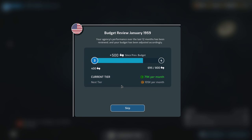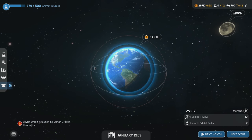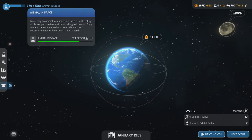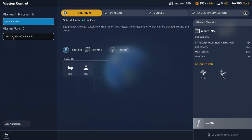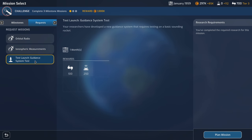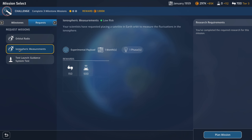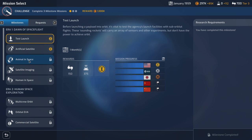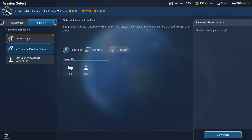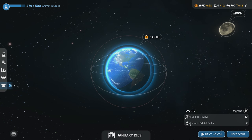We're going to get more budget — we're almost up to the next tier already! We got 297k. Animal in space research is almost done and we have another mission slot available: test launch, guidance system test, ionospheric measurements.